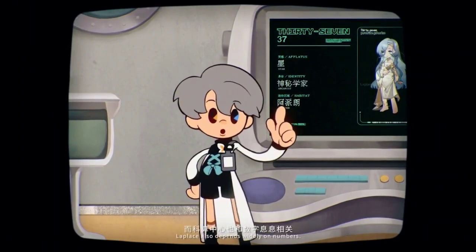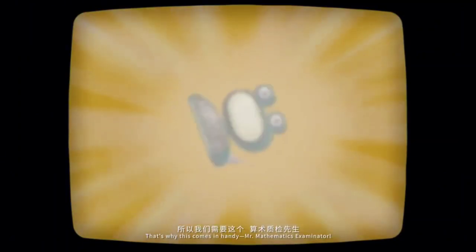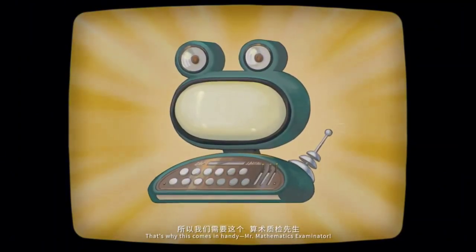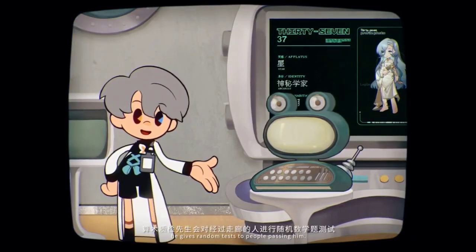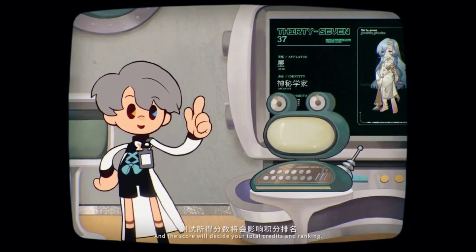Laplace also depends widely on numbers. That's why this comes in handy — the Mathematics Examinator! In order to strengthen the staff's math ability, he gives random tests to people passing him, and the score will decide your total credits and ranking.